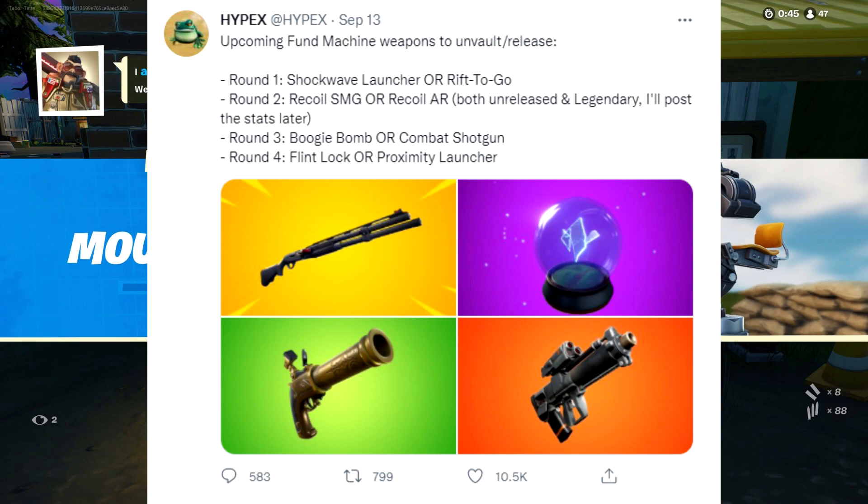Round one will be the shockwave launcher or the rift to go. You'll walk up to one of these funding machines and there'll be an option to donate gold to whichever one you want — the one that reaches the goal first will be unvaulted. I would vote for the rift to go. The shockwave launcher — I wasn't great with it, but rift to go anyone can use. You just click a button and boom, you're out of there.